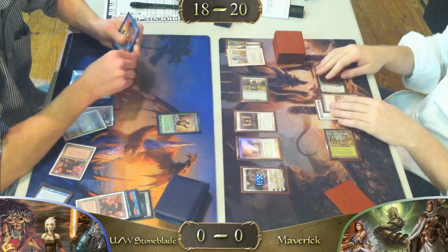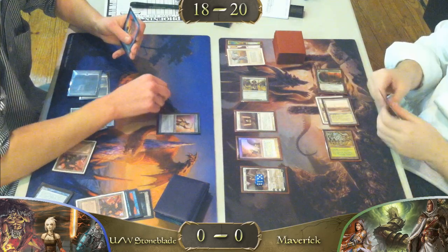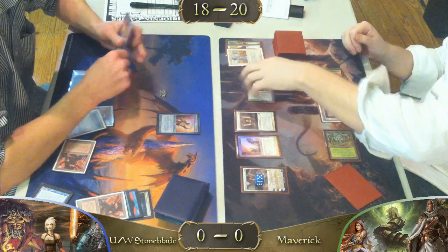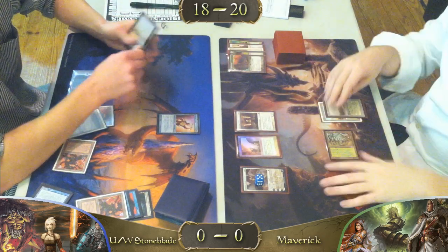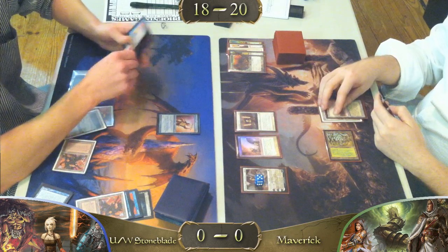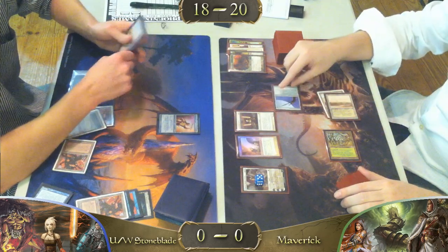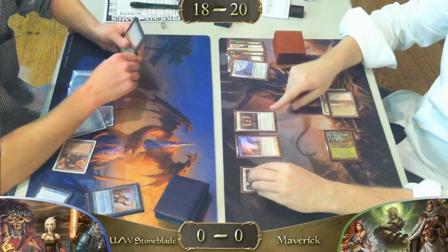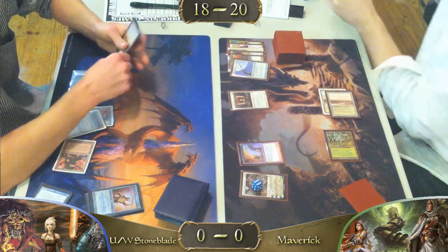It looks like he's going to drop a Sword of Fire and Ice, which he'll probably immediately equip. It looks like they're having some kind of discussion — he's going to remove counters, maybe in response to the equip. I'm not sure exactly what happened there. Maybe he's responding to the Sword coming into play — he just Legend-ruled out the Jitte.